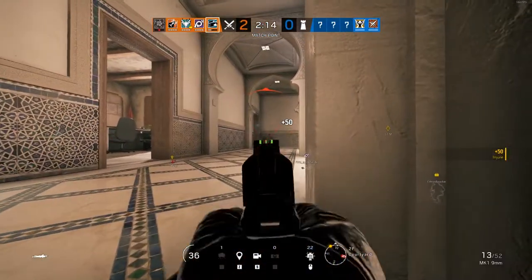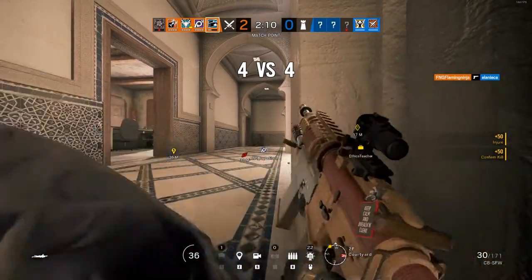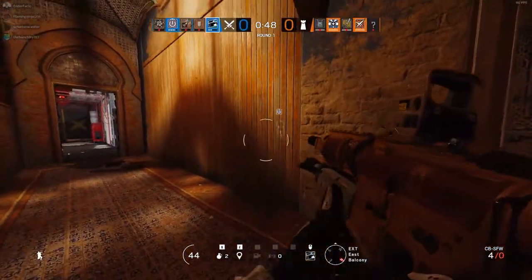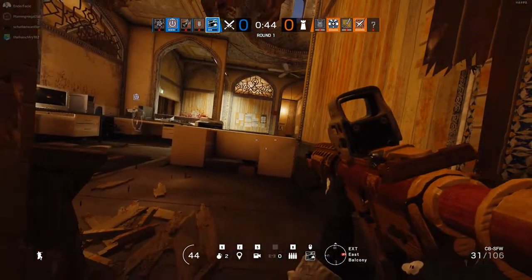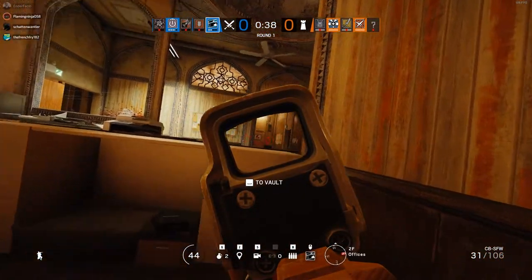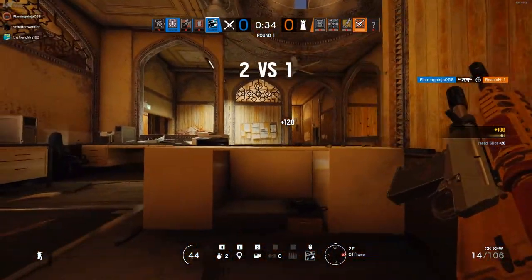When it comes to breaching soft walls with Buck, things can get a little inconsistent. While his shotgun is a powerful breaching tool, it can cause issues with the game's destruction system. In theory, when standing a couple of meters away from a wall, a single blast from the Skeleton Key should be sufficient to create a large enough breach that Buck can crouch or vault through. However, due to the slightly random nature of the pellet spread, this isn't always the case, so several shots may be required to ensure that all destructible debris is cleared away from the breach.